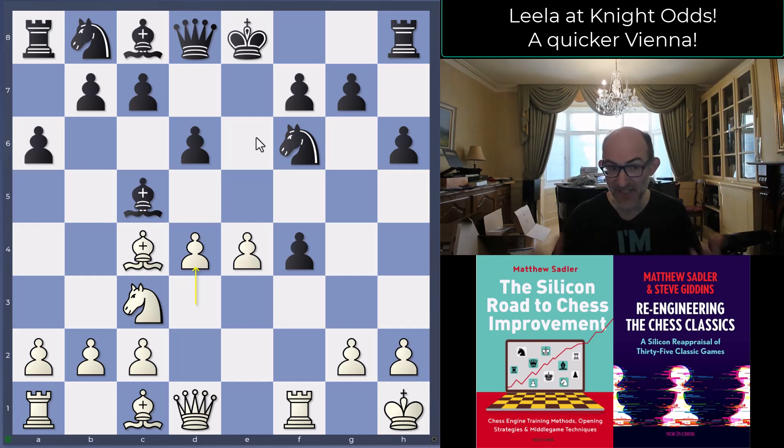That d4 reply doesn't actually alter the evaluation, but I wonder whether for a human player it was a slight shock - 'oh curses, I've allowed that.' That's certainly how I felt seeing it in the game. You're thinking 'White just gained a tempo like that.' Mustn't underestimate how important those things are - engines still say plus 3.9 and don't care, but humans get affected by these knocks. Leela is really good at giving doubt and annoyance to human players.